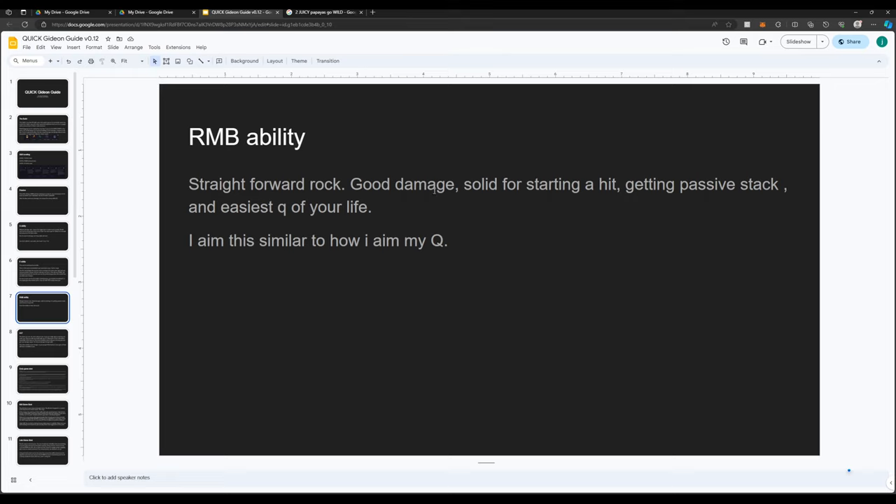The R&B ability is the major throw rock. It's good for getting your passive out. It's not going to be your biggest damage hitter — it's somewhat situational. Sometimes I use my Q as the engager because it's easy to hit, get the passive, get the slow, and then get an easier R&B hit. I aim this similar to how I aim my Q due to travel time — it feels similar. And with the projectile patch it feels faster, so I've been hitting my R&Bs a lot more.